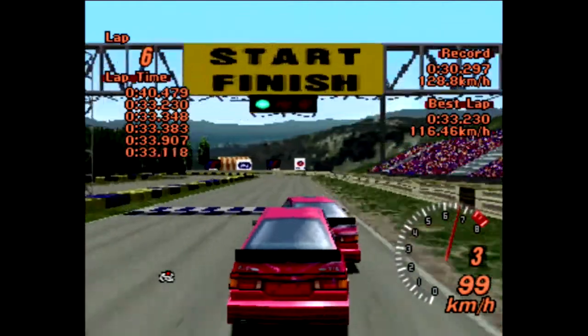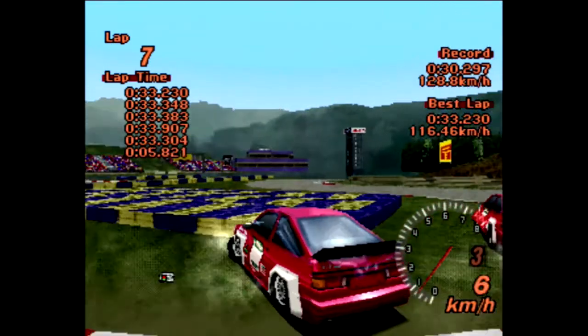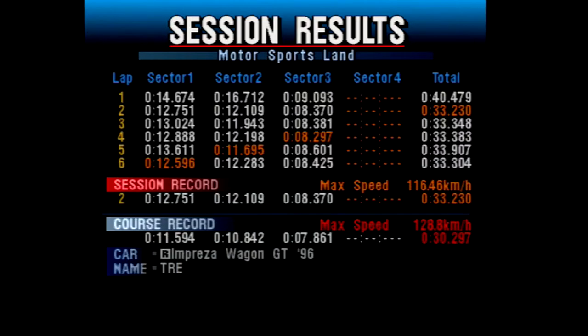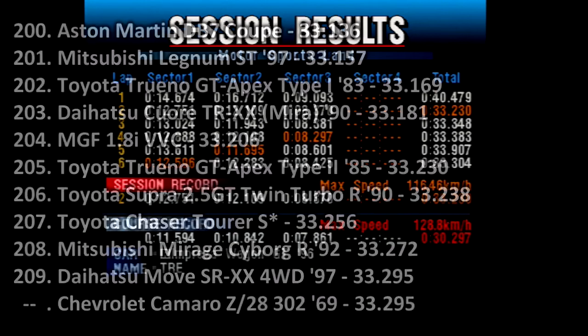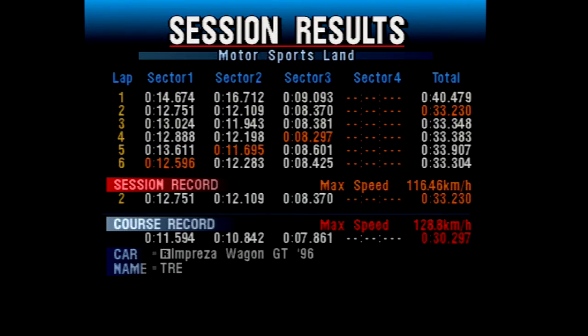And that is why it is going to get a 33.230 — an incredibly uninteresting time, although that does actually put it in an interesting place. A 33.230 will see this car go into 205th place. It is quicker than a Toyota Supra and a Toyota Chaser — let's just irritate all of the JDM fanboys today. It is a couple of milliseconds down on the Trueno GT Apex Type 1, that one obviously having the turbo. Not a terrible result for the Trueno.